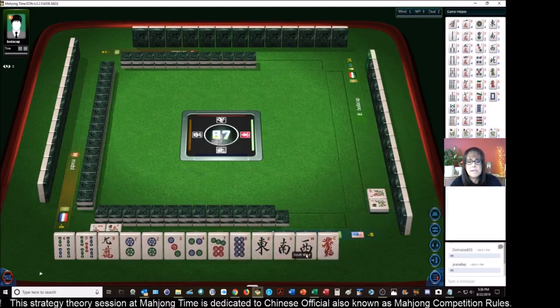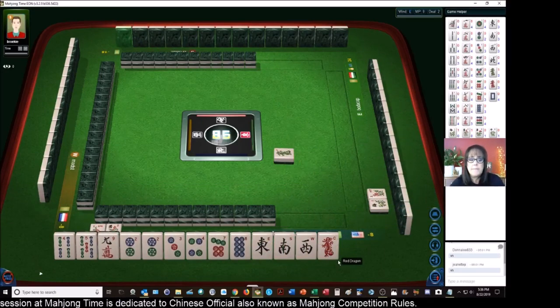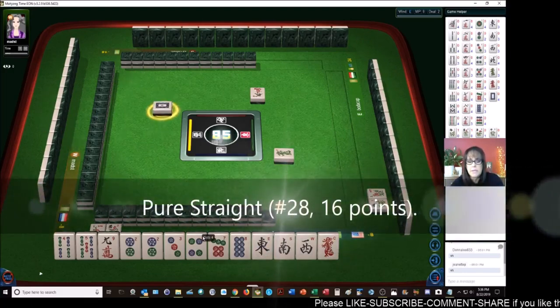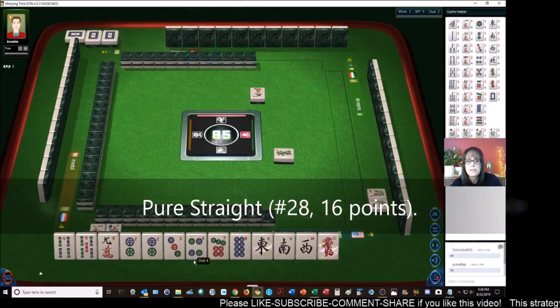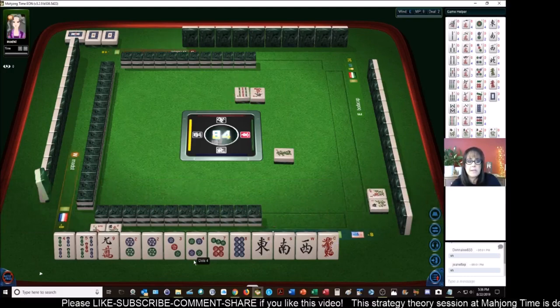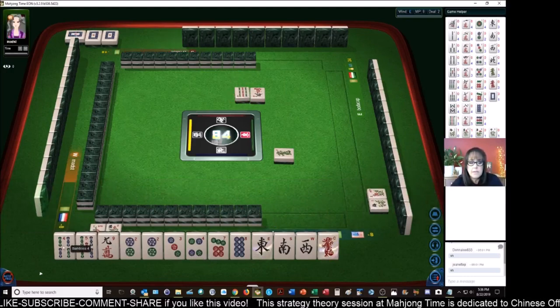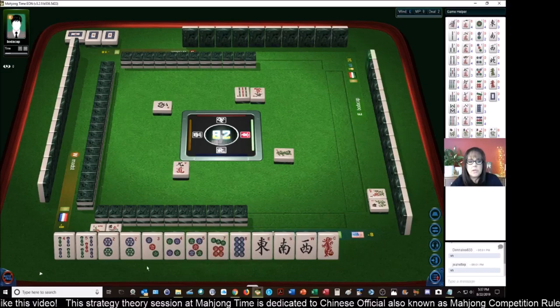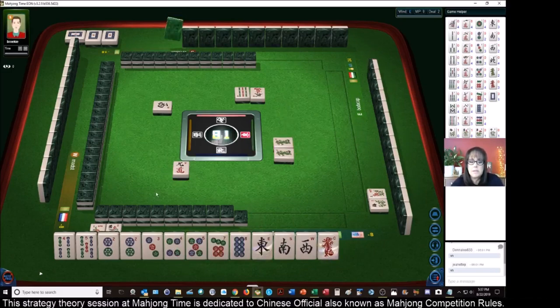We have a lot of dots and single honors. I think we should try a half flush. If we get a five dot or six dot we might be able to do a pure straight - that is one through nine in one suit in three chows. Pure straight is number 28 and that is 16 faan. We can commit to those chows: one-two-three, seven-eight-nine. If we can just get a five dot or a six dot we'll be set for a potential pure straight. There's a five, so let's try for it - we'll try for pure straight.